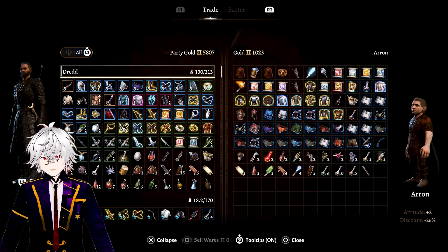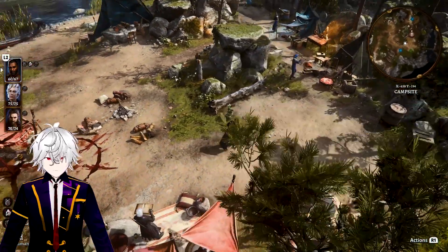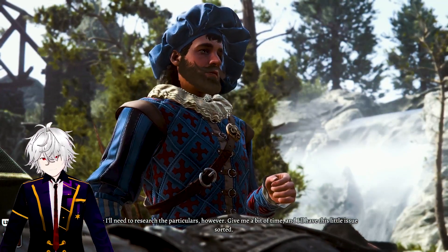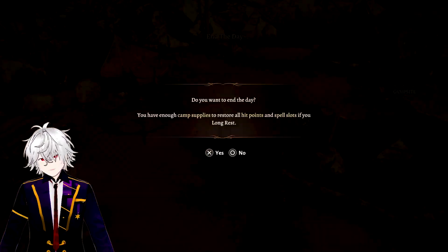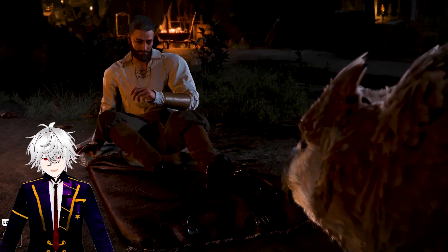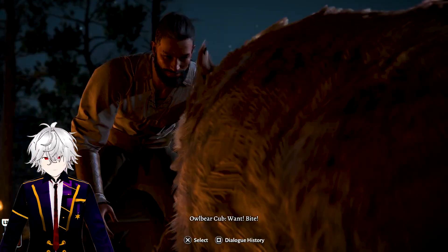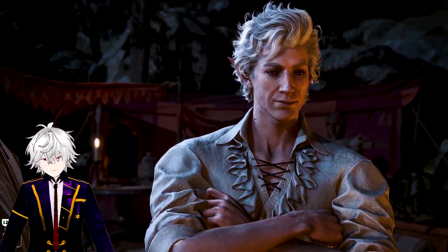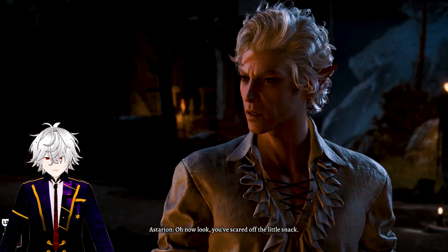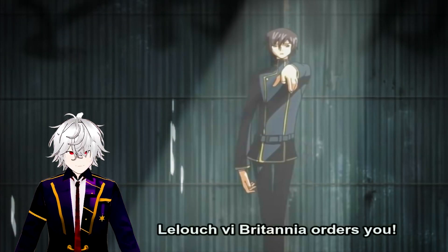Make sure you have nothing else you need from the grove because this next part will end with all of the grove people being dead. Go inside the grove, do your last bit of shopping, then go back to camp from inside the grove. Trigger the Volo scene and get him to agree to help remove the parasite from your eye. Then do a full rest, which should trigger the first part of the owlbear cub. If you messed it up, it's okay because we still have Scratch in the wilds to save the day.